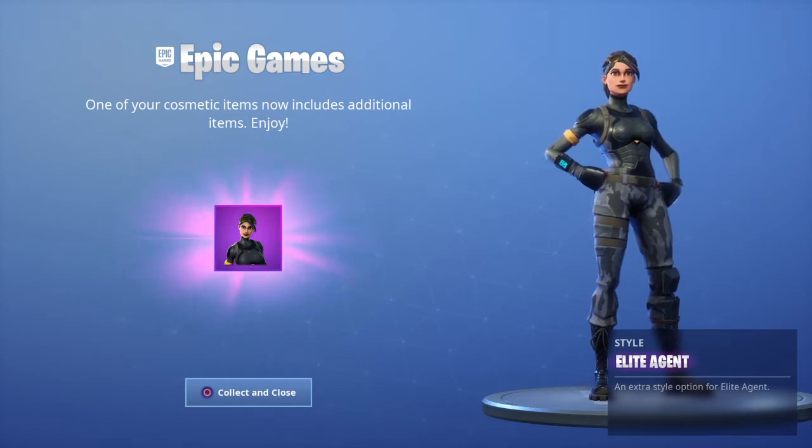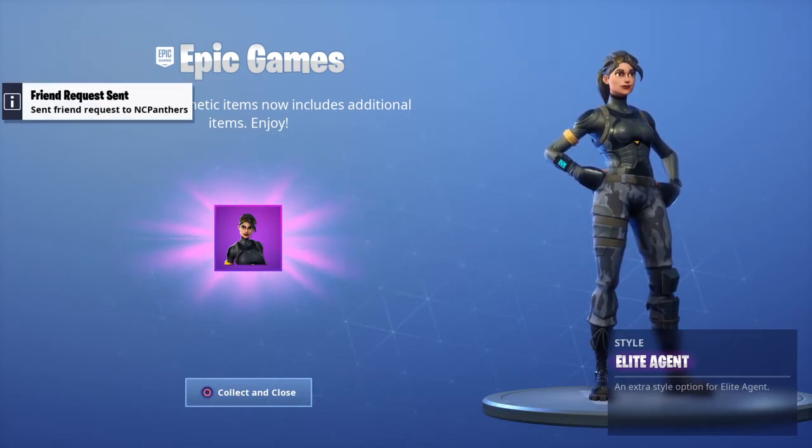So now there's two variations where the Elite Agent has a little hat on. If you log in on Fortnite on 3-12, which is March the 12th — and today is Tuesday — Fortnite just released an update where there is a new Elite Agent skin now.